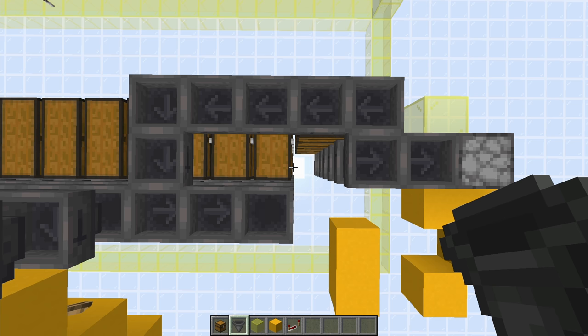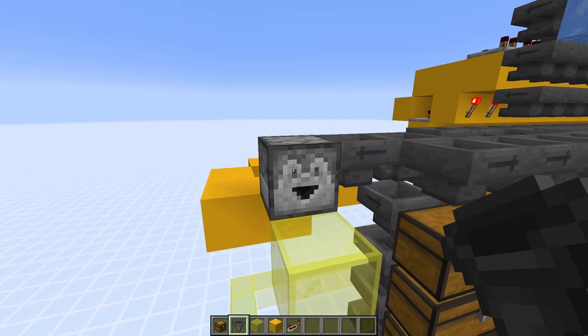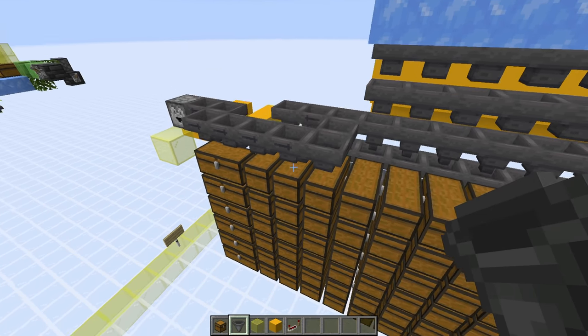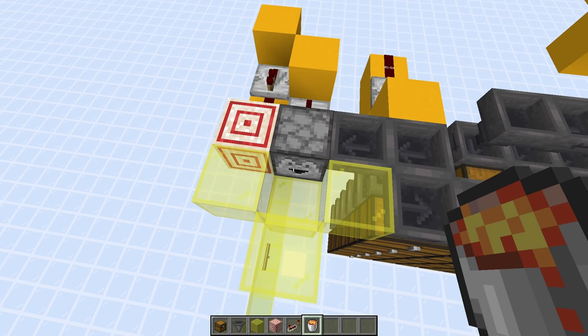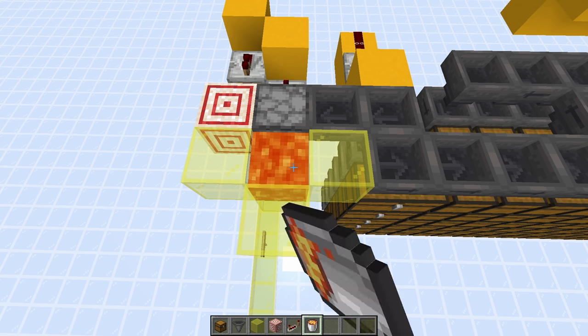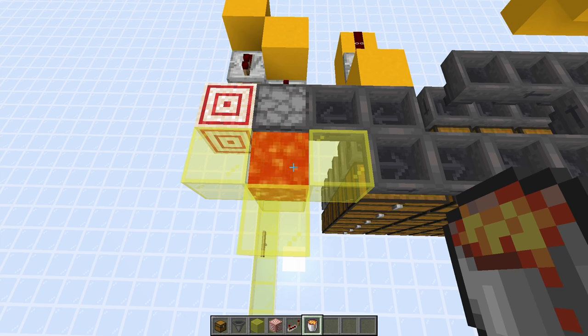On these two hoppers over here, have a dropper pointing this way — you can see here this is where all of the hoppers are and how they're aligned. Come to the dropper that's at the end and add some glass blocks around it, and that means you can place a lava source in front of it to destroy any overflow items. Next to the dropper, add a target block just here.